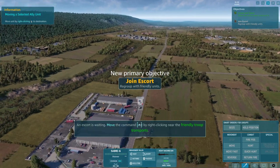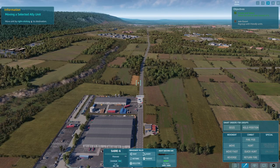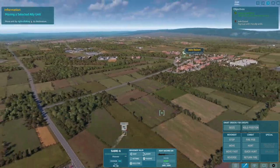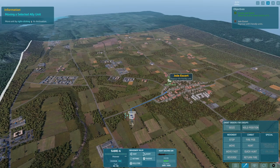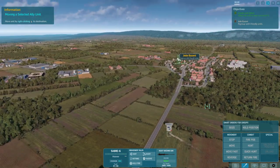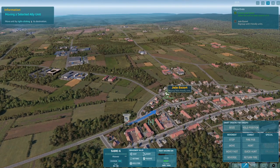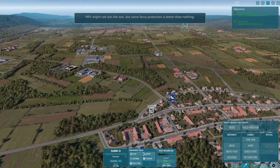An escort is waiting. Move the command unit by right-clicking near the friendly troop transports — that's where the destination is. Go ahead and watch out for the commies. We should go fast, some force protection is better than nothing.